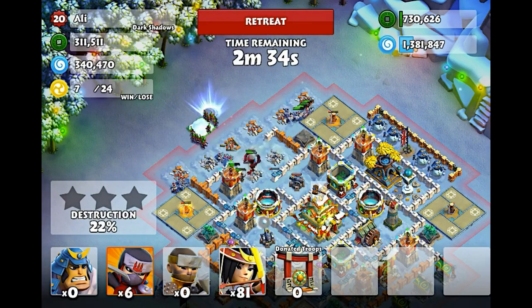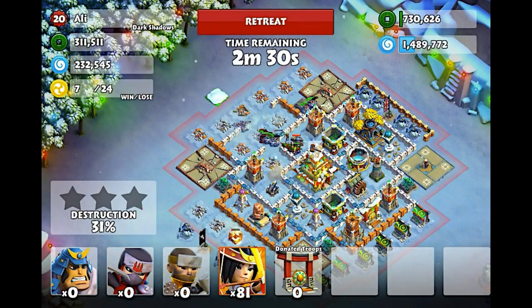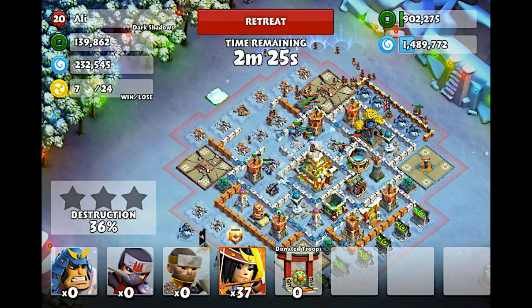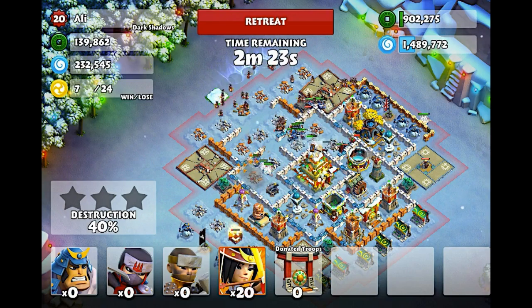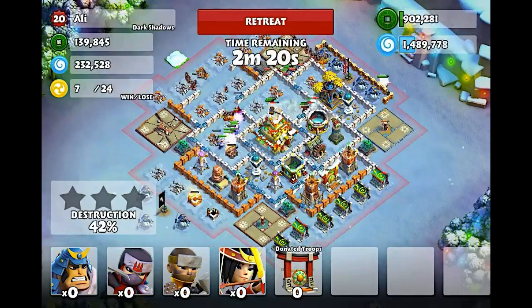By the way, my commander is the last troop on its way to level 4 — it's got two days left. And after that, we can do the ram to level 5, but that's it. And then we will be moving to Castle Level 8, and then we will have level 5 archers. That's going to be crazy.